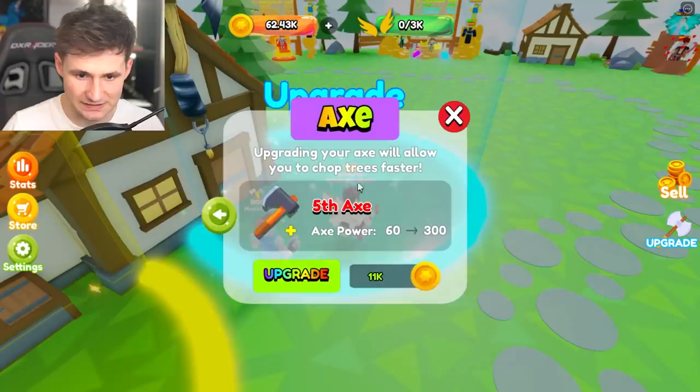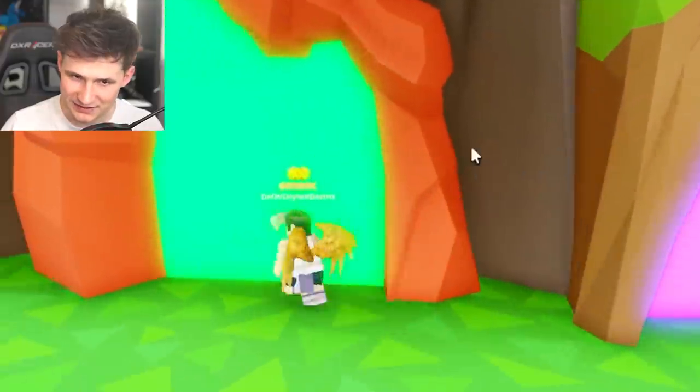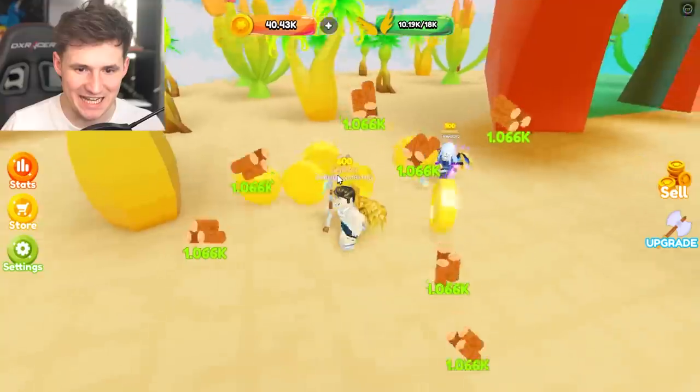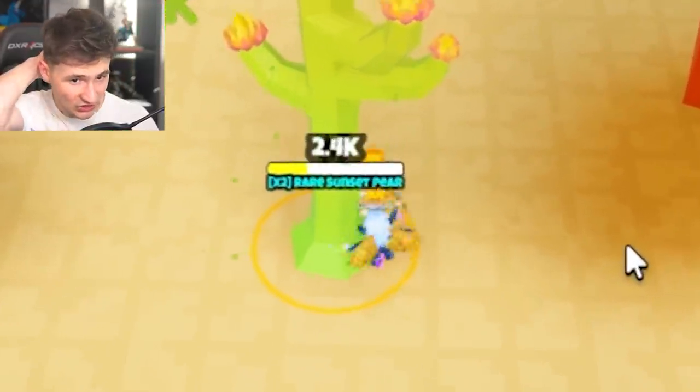Let's get the axe, and I think we can get more capacity as well. Yeah, look at that. We need 5,000,000 coins. What is this guy doing? Let me help you out — I'm gonna steal his tree. Yes, we stole his tree! Does it make me evil? Go, go, go, go — this is ours. We got so much money.